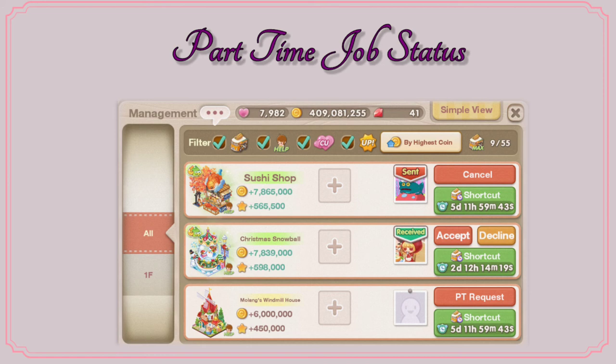Next, we have the 'receive' status, which will appear if someone applied to your income decor to work part time. You have the power to accept or decline them. In my case, I don't decline them — all of my income decors are open for free because I like it that people visit my restaurant. And it's really a hassle to send requests to your neighbors because it consumes letters, and letters are really expensive in the game — you need to buy them using rubies or event coins.